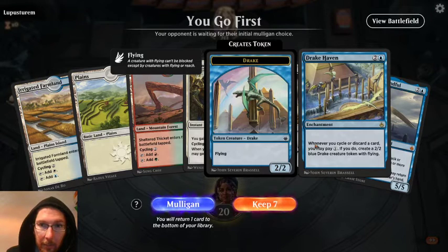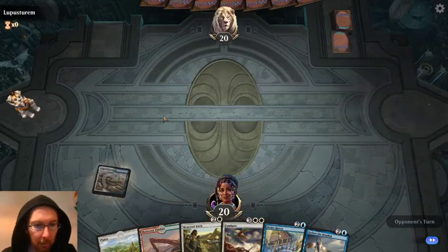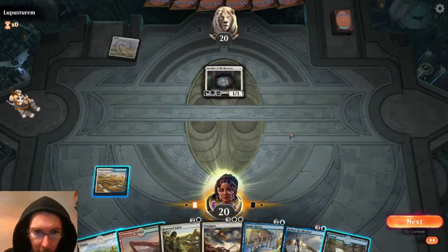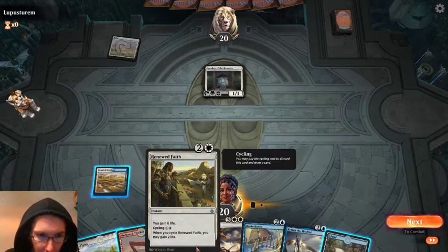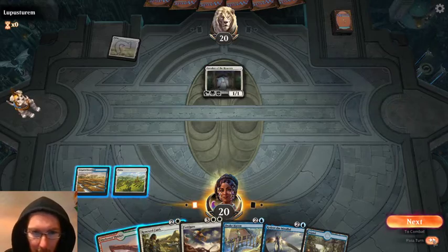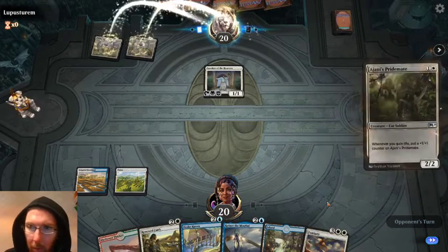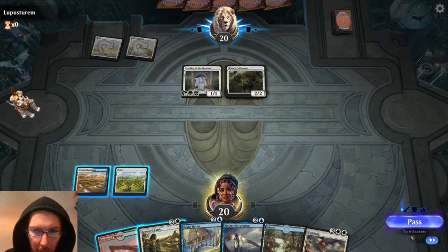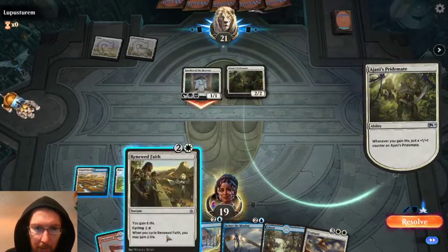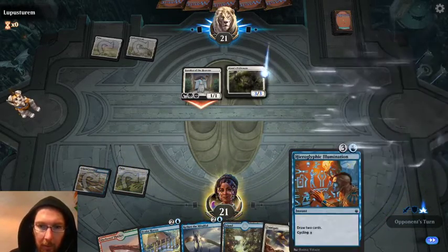Drake Haven doesn't have a cycling ability, so you can't cycle it. We're against some generic life gain. We definitely want to have blue-white happening, so I think we're just going to carry on. Fumigate could save us. We cycle that, we get an effect for cycling it, we may gain two life - we do gain two life - and now we can draw two cards. This is good. Counter target spell unless its controller pays one, so we can play that.